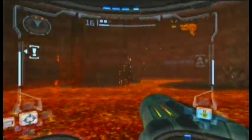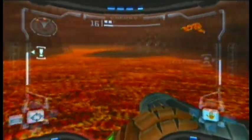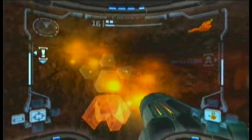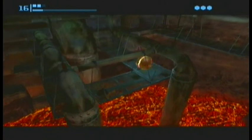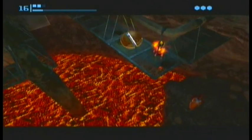The next one is still in Magmoor Caverns. I don't know the exact room, but as soon as you come into it you will recognize it. Just turn into the morph ball and follow the little path, and there you will get the missile expansion. Be careful not to fall into the lava and die.